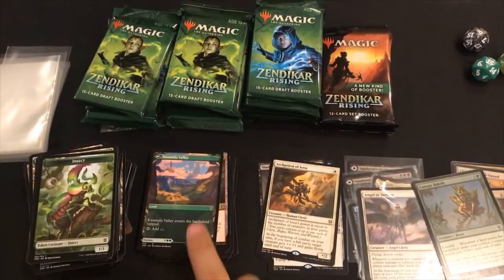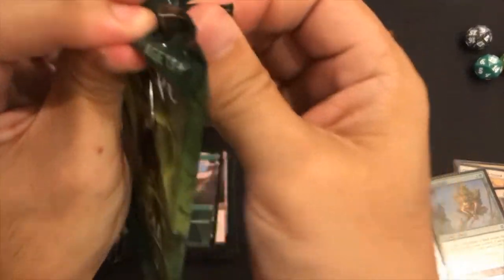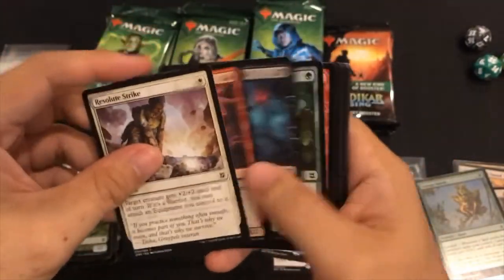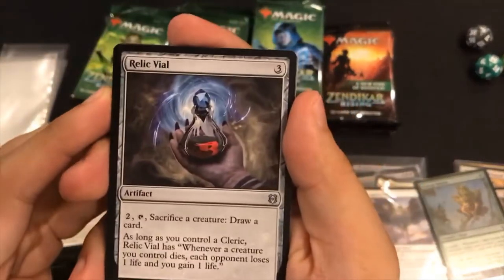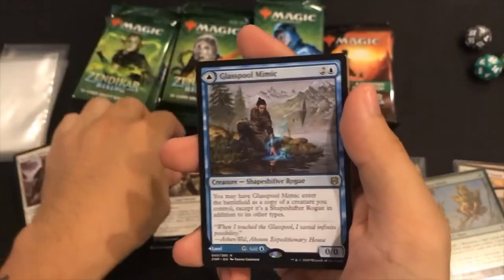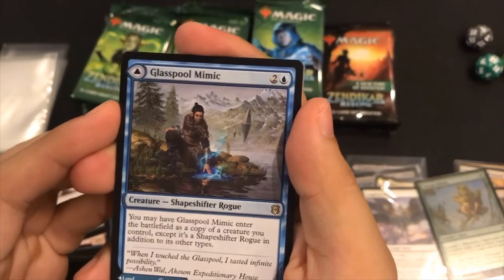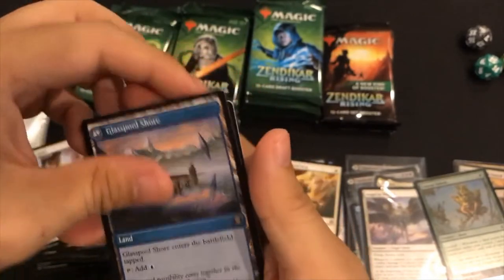Look at me knowing exactly how these packs are put together. Resolute Strike. Commons - I care about you, but just not right now. Relic Vial, Cinder Clasm, Emeria Captain. Glass Pool Mimic - rare! Awesome job on that card. I should be sleeving these because they're super cool.